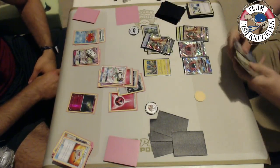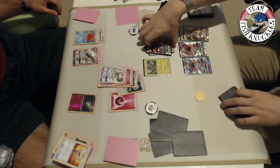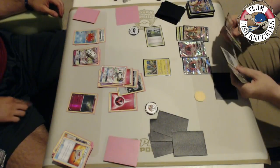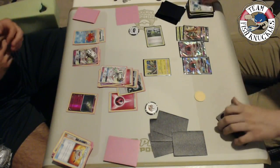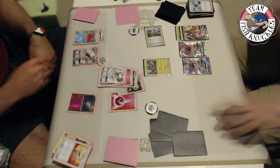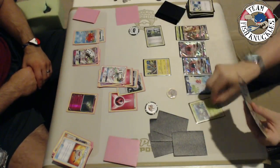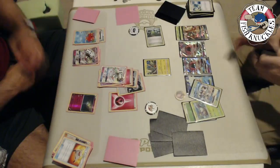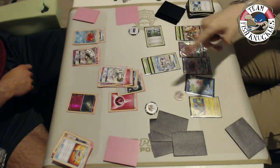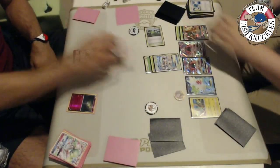If Kenton doesn't find everything, Vlad could win next turn. We see Kenton hit heads on Super Scoop Up, picking up Decidueye and putting it back down, then using another Feather Arrow on the benched Gardevoir GX. Kenton then uses Shaman and draws one card — hitting the Wimpod, Golisopod, and the energy he needs. The Shaman for one draw hits absolutely everything needed. Golisopod sets up and takes a knockout, bringing it to two prize cards each.